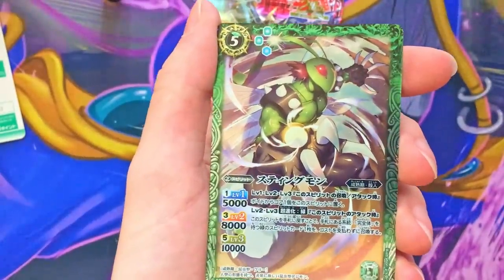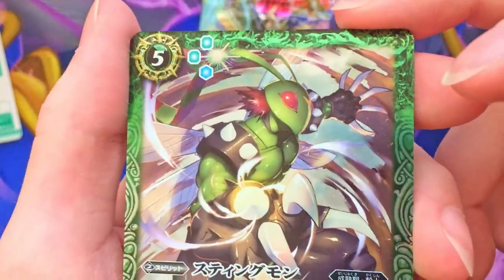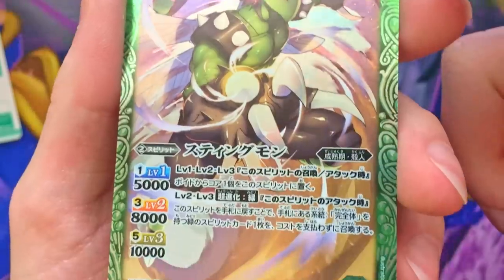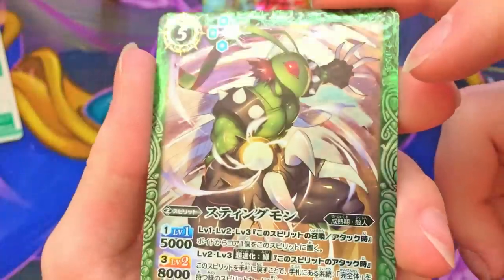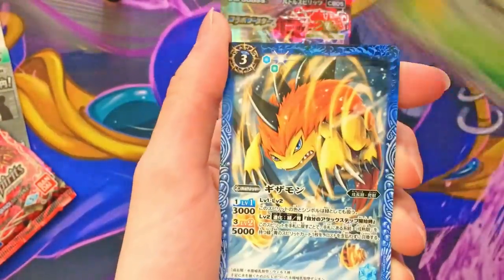Oh, double rare pack! An insectoid creature man with spiky fingers — I feel bad if he needs to pick something up gently, that must be difficult. All these designs never think practically, they think 'what looks cool, let's do that.' We got two packs left.